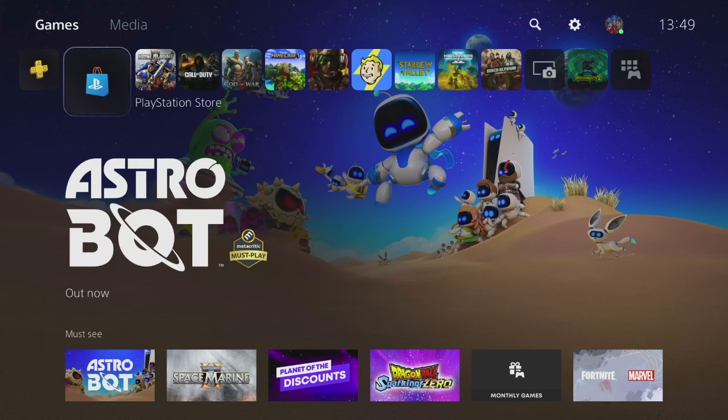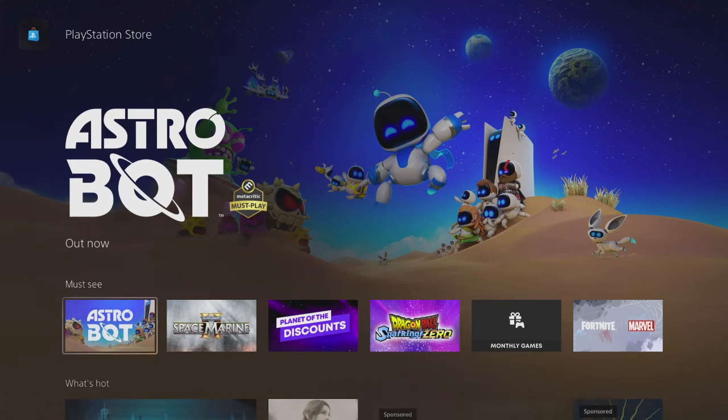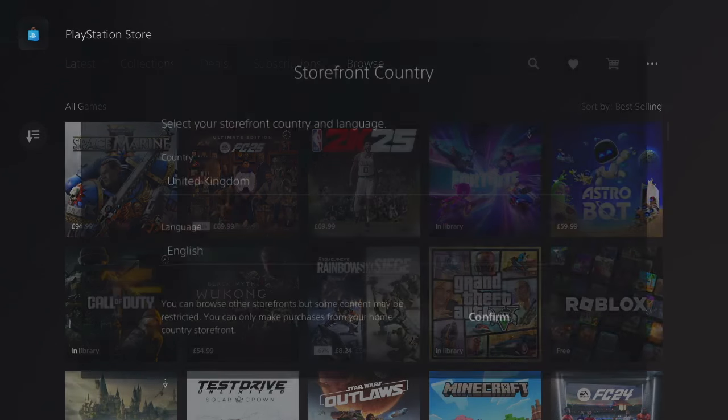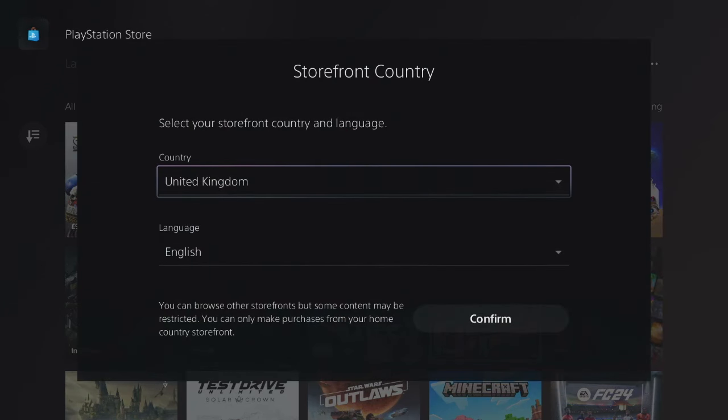If you have already used your seven day trial, you need to make a new PlayStation account — it's really quick and easy. Once you've done that, we're going to go down to these three dots and click on storefront country.